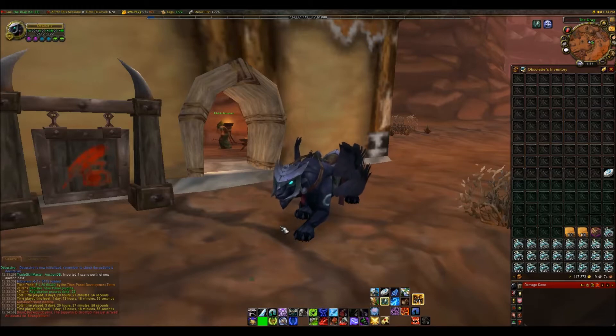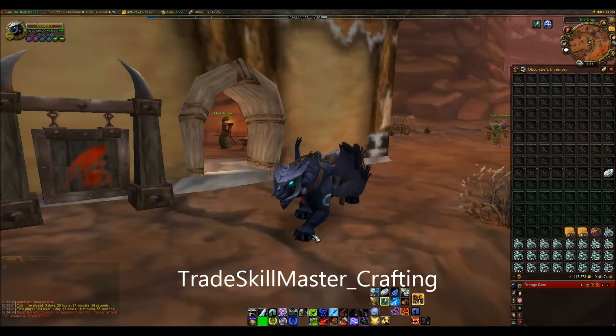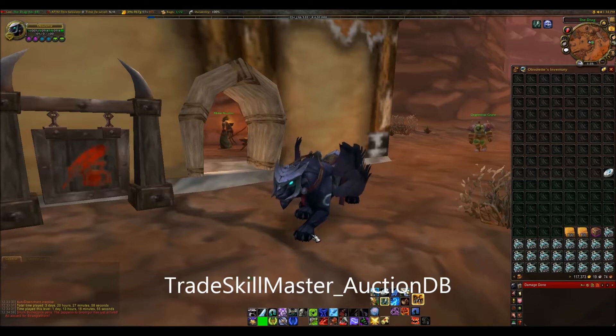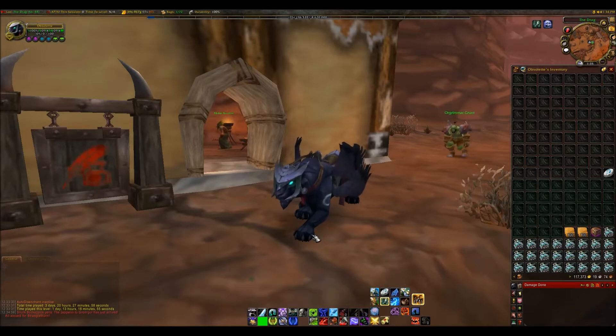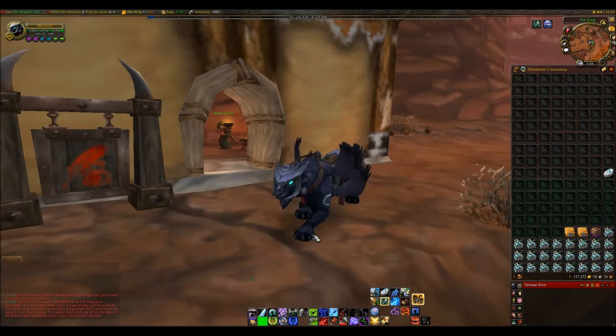There are a few things you're going to need. Obviously you need TradeScoreMaster, the add-on. I'm going to assume that you understand the basics of auctioning, which you will be using in this guide. So you need TradeScoreMaster Auctioning, TradeScoreMaster Crafting, TradeScoreMaster AuctionDB — which stands for database I assume. If possible, it is beneficial to have the TradeScoreMaster desktop application, which will automatically update your pricing — which is really beneficial, I couldn't live without it.